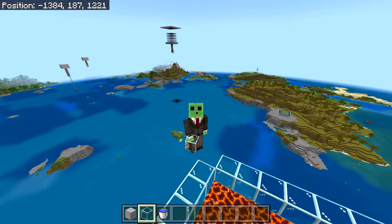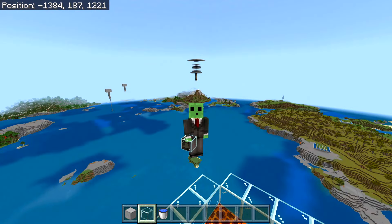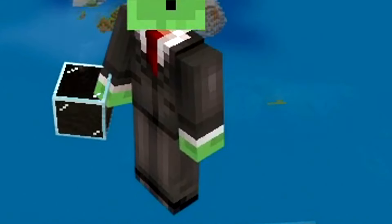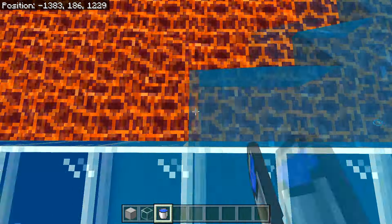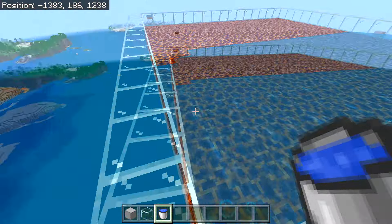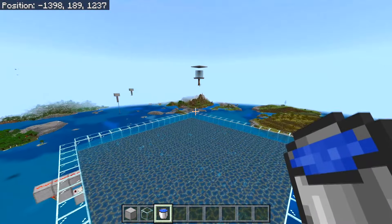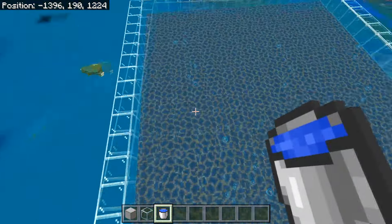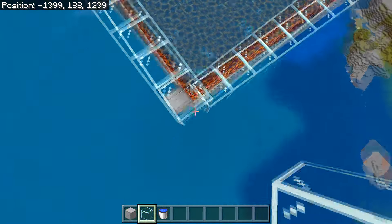We're going to place one layer of glass going all around the magma blocks and then use a trick to fill it with water. Filling up a big area with water can be annoying if you place individual water sources, but we don't have to do that here. Place water on one side of the farm, then on one other adjacent side — not the opposite side — and this whole thing will fill up and become an infinite water source.